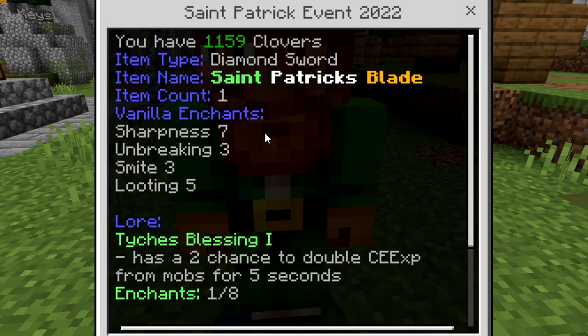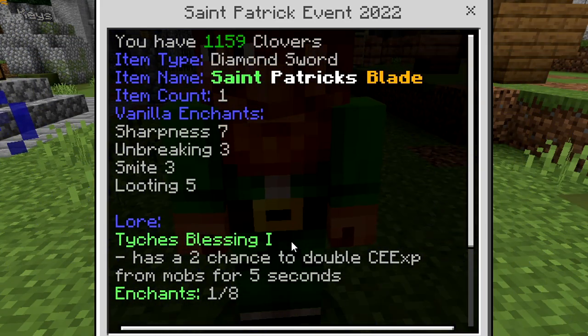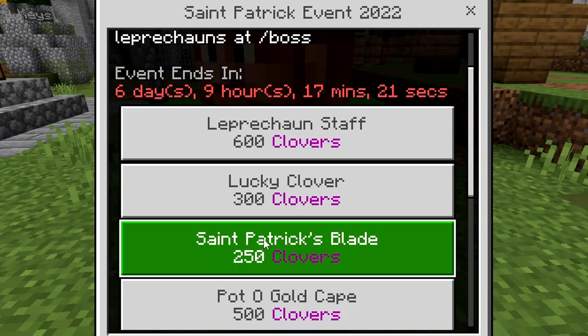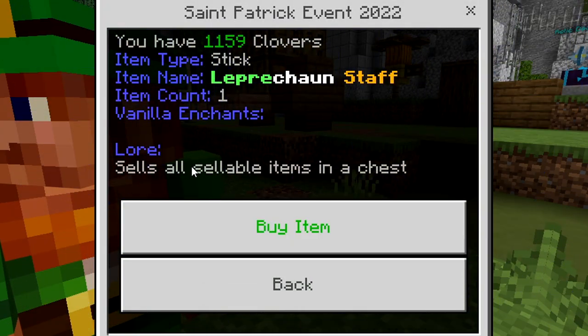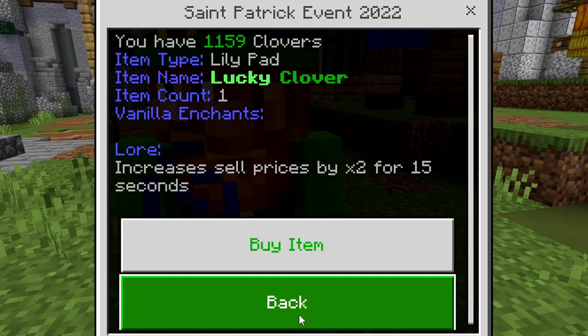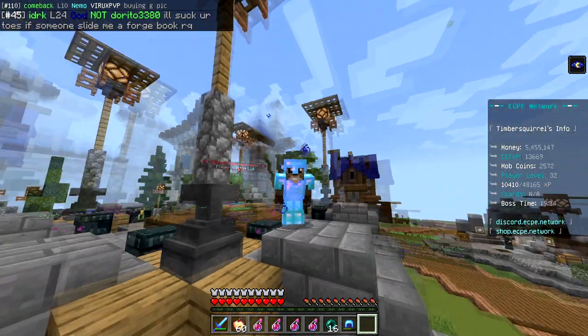Next up there's a Saint Patrick's blade which costs about 250 clovers. It's pretty similar to a skeleton sword except the skeleton sword gives permanent double CXP, while this one only has a 2% chance to give double CXP for five seconds — so honestly it's not really the best. Then there's a leprechaun staff, which if you tap a chest it'll sell all items inside instantly. The other thing is a lucky clover, which when activated increases your sell prices by 2x for 15 seconds.